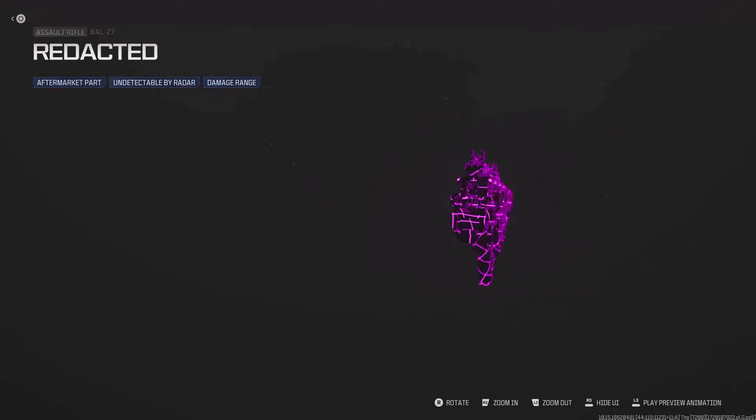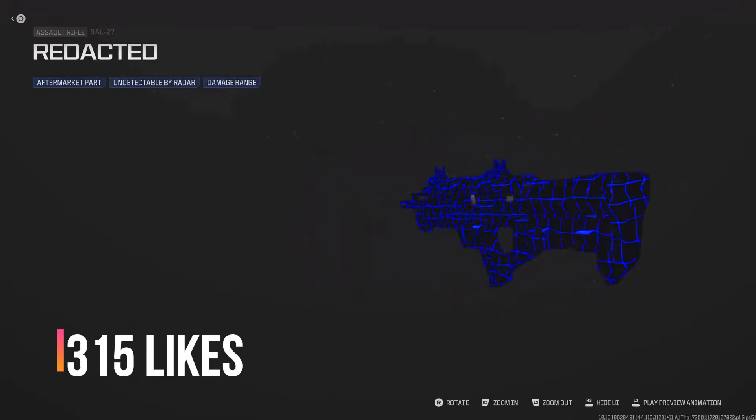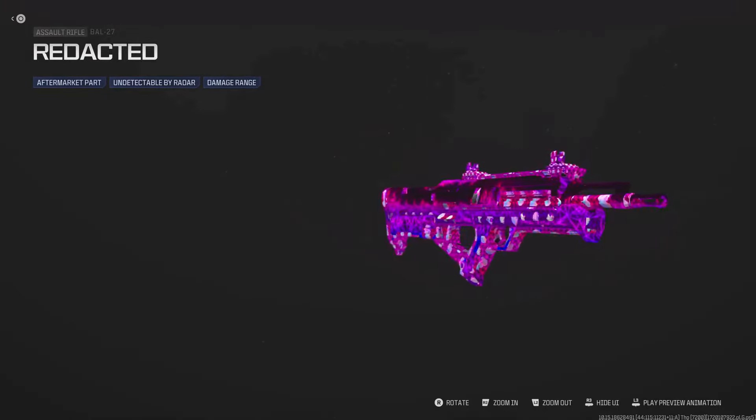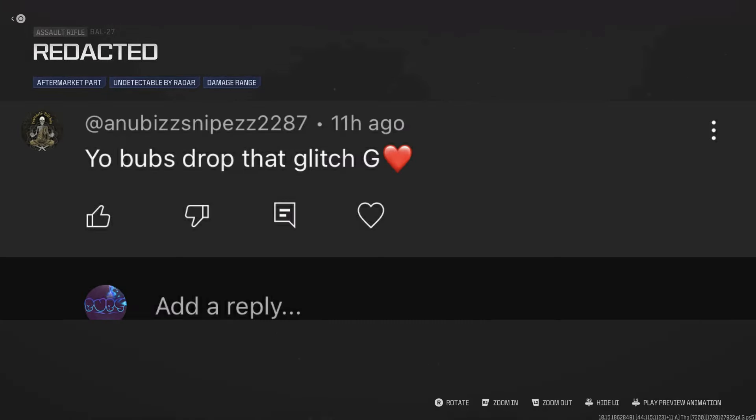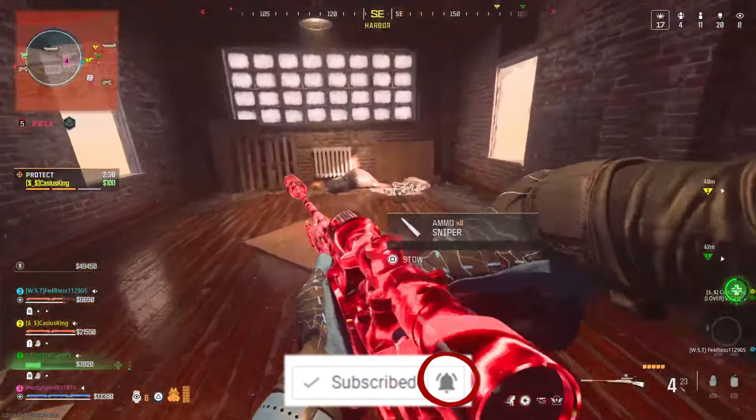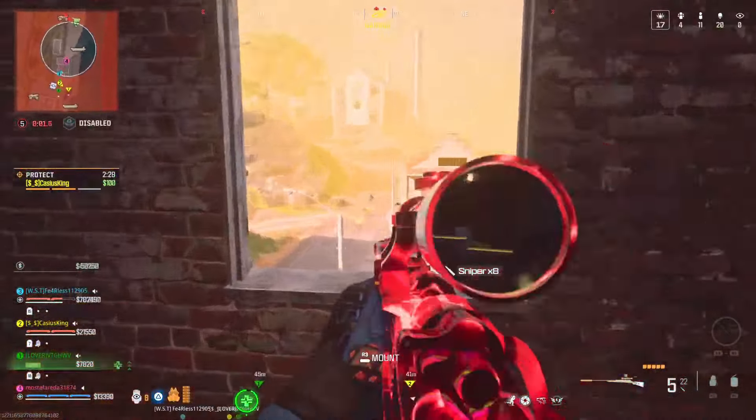If this video gets 315 likes I'll try to find an instant unlock for these three new camos from the Get Higher mode. Also, the winner for the giveaway was this person. If you guys want to win next for the instant nuke, any bundle, or any camo, just drop a sub with post notifications and a comment down below.